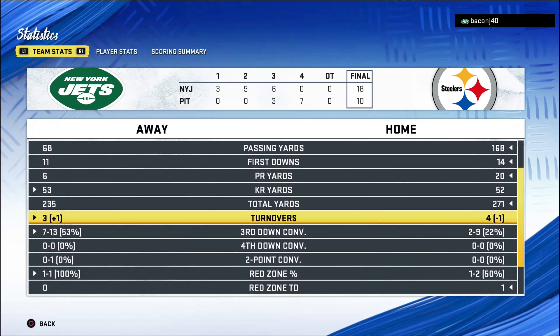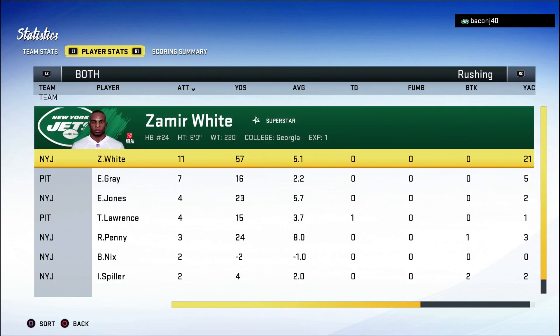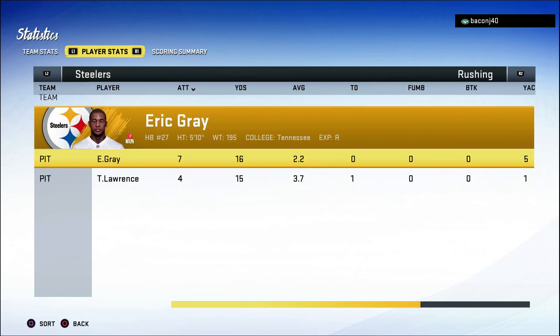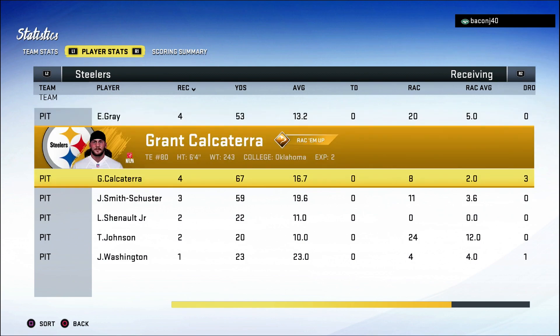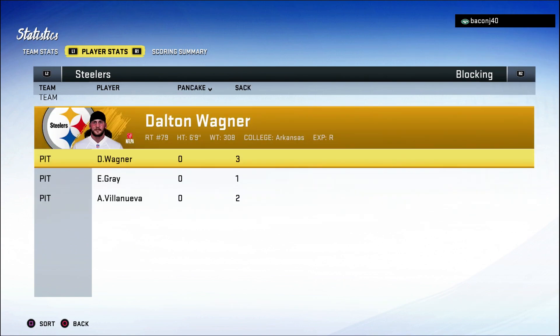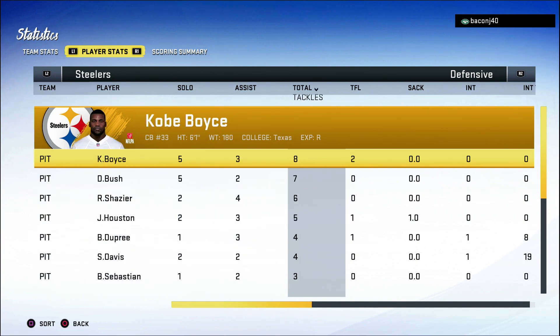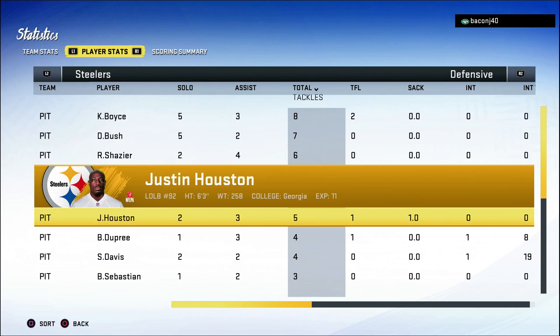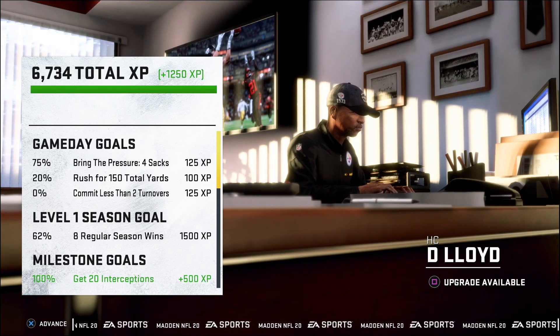Terrible offensive performance. Defense didn't do bad — we did not give up a single offensive touchdown. But we couldn't do anything offensively. Trevor Lawrence: 16 of 29, no touchdowns, four interceptions. Emory Jones didn't throw a touchdown either — sloppy game offensively for both teams. Eric Gray: seven carries for 16 yards, four catches. Grant Calcaterra: four catches for 67 yards. JuJu Smith-Schuster: three for 59. Laviska Chenault Jr.: two for 22. And look at the sacks we gave up — it was pathetic. Our offensive line did not do their part. Devon Bush had a solid day and we got a couple interceptions. Sean Davis had a solid game too.